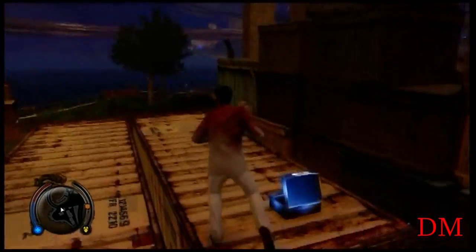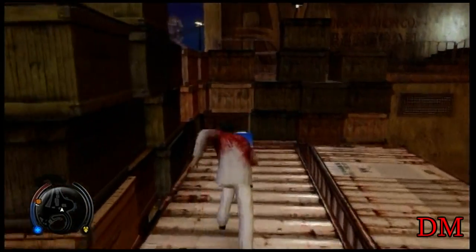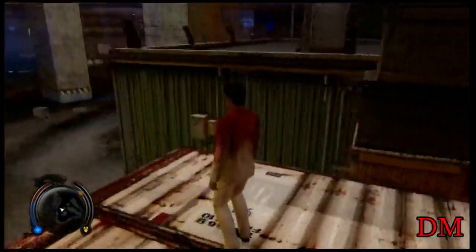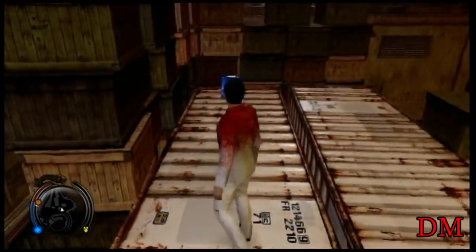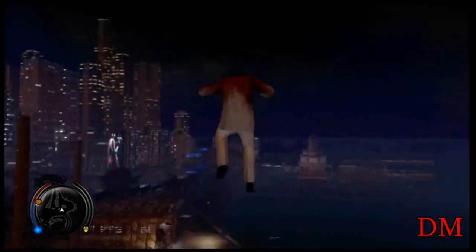It sends me up, not as high as before, but this time I don't die. Now you're probably wondering how this thing is even useful. Since there's so many boxes all over the place, you can actually probably use these to launch yourself on top of buildings and other structures. It'd probably be a fun glitch for people to mess around with. I've tried it on other boxes — some work, some don't. But this is the one that I found that works the best.